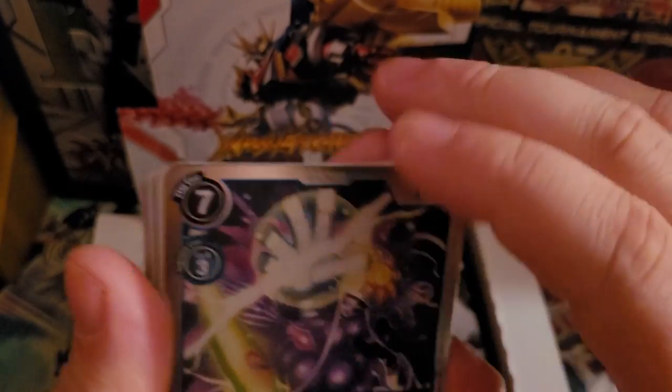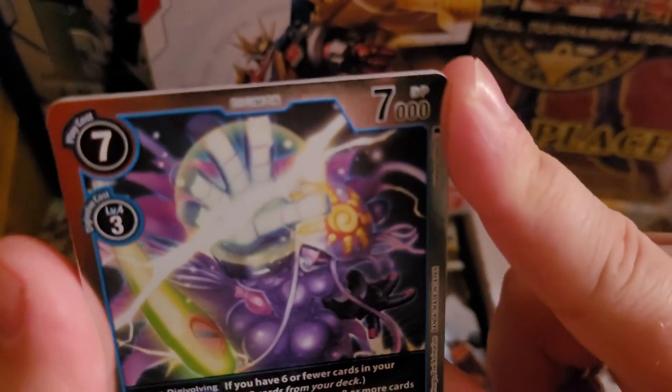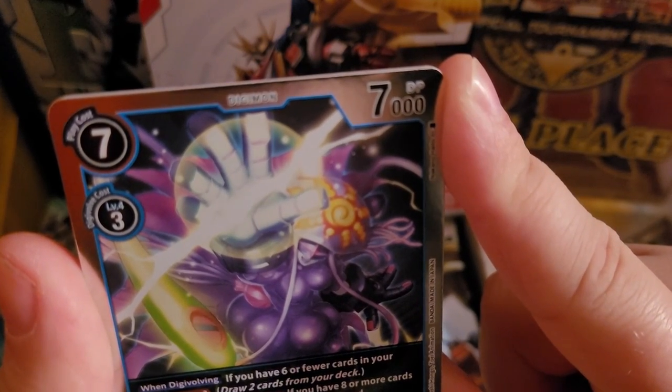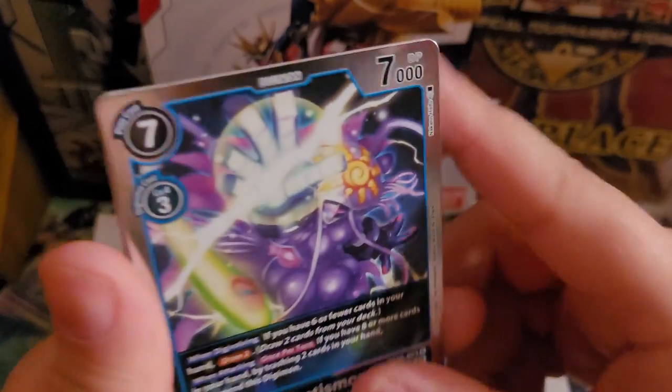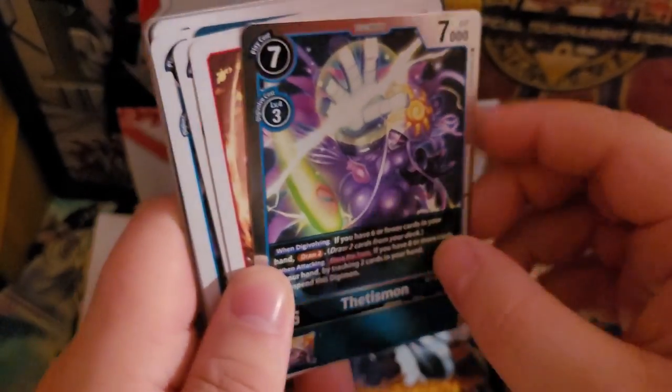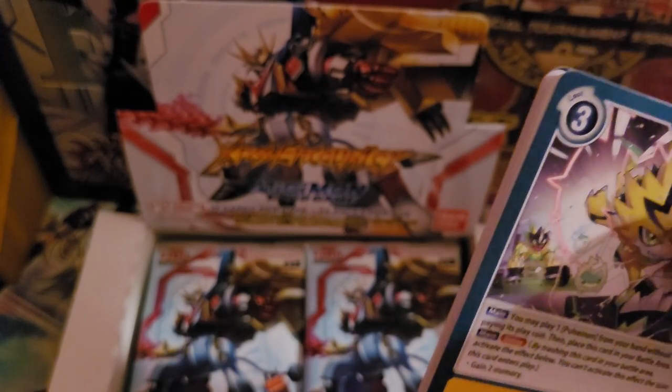And Tethysmon — this one I've been really looking forward to. It says if you have six or fewer cards in hand, draw two when digivolving. When attacking, if you have eight or more cards in your hand, by trash from two in your hand, unsuspend this Digimon. So this is going straight into my Jellyfish Force deck and I feel like it'll work out really well in there. If you guys want to see my Jellyfish Force list, leave a comment below — it's a super fun deck.